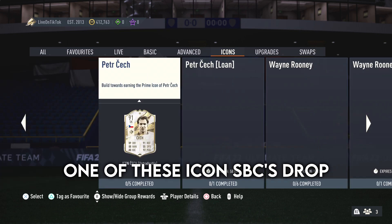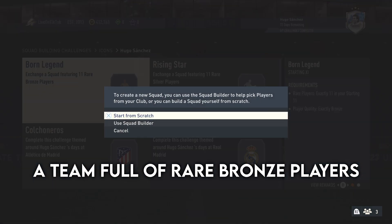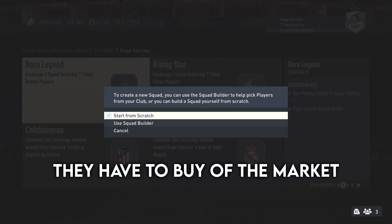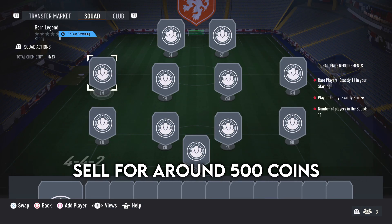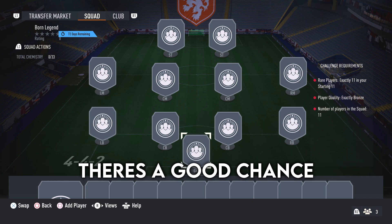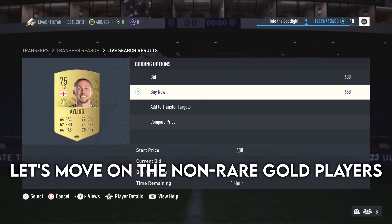Your safest bet is when one of these icon SPCs drops. For all of these SPCs, you need to submit a team full of rare bronze players, and some people might just need one more bronze player to buy off the market, or some people need a whole squad. This will make a rare bronze player sell for around 500 coins. Considering it costs 750 coins to open the pack, there's a good chance you'll make a profit.